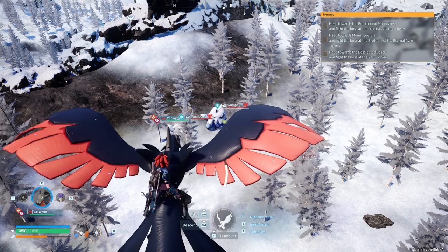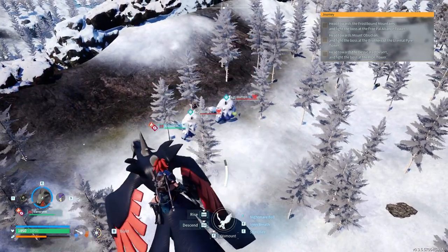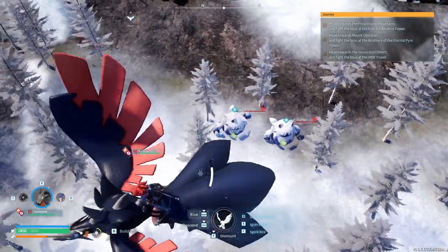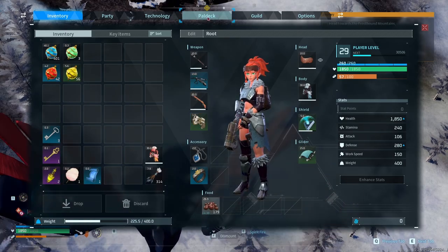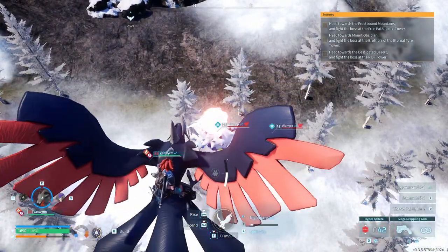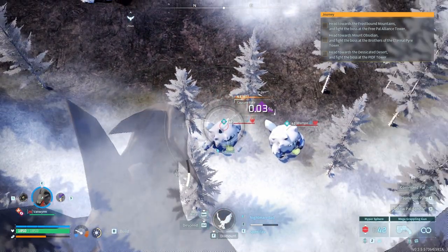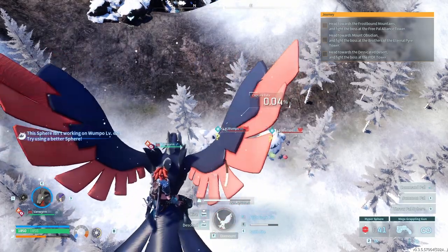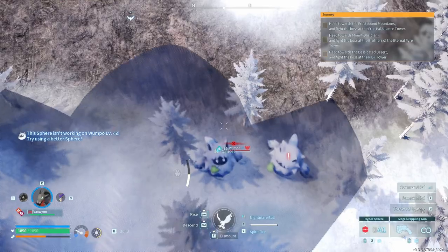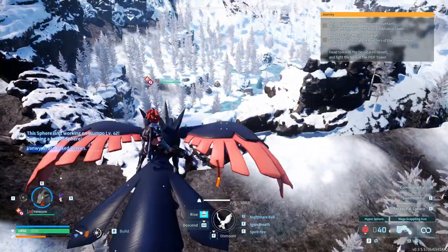42 though. All right, we've got two level 42 alphas. That's going to be hard to even kill them. But they look like they can carry a lot of stuff. What if I just throw one ball and see what happens? 3.03 percent — you never know. Okay, it bounced off. So that's not happening.